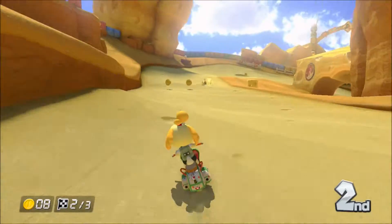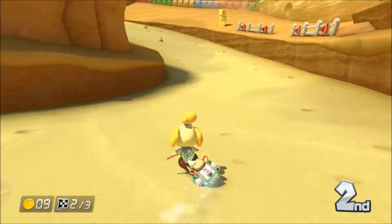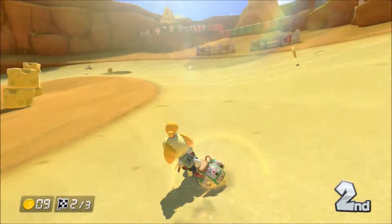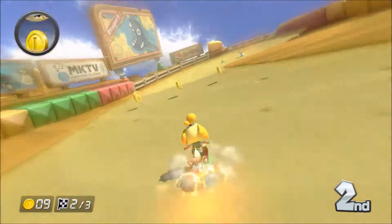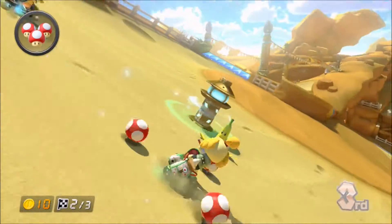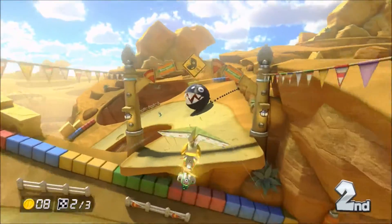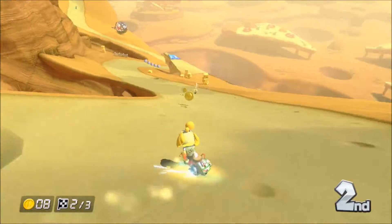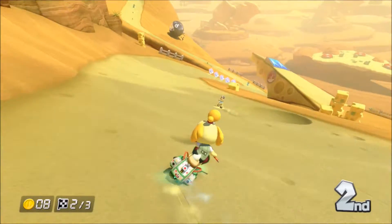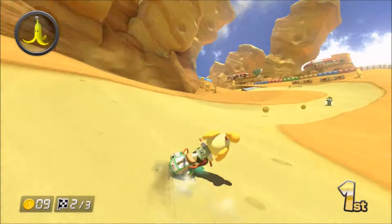She's got bananas, which we need to watch out for. Never trust a baby with a banana. We're going to get ready to glide. We had our mushrooms and we lost them. Looks like that dumped baby Rosalina into the pit, though — she went into a cheesy canyon. It's the cheesiest, guys. Let's go around and get our defensive banana.